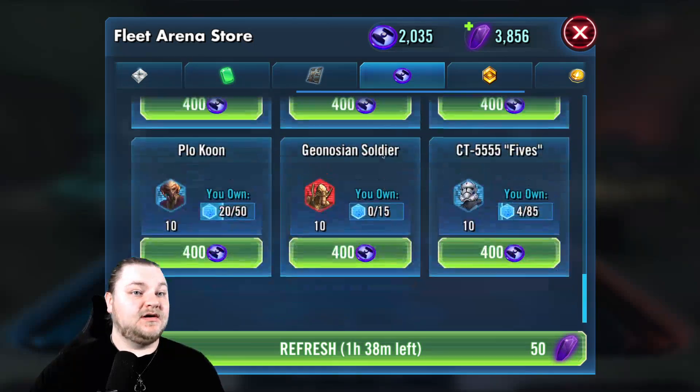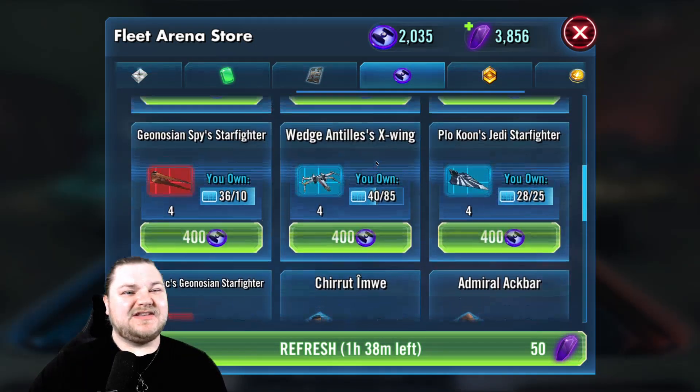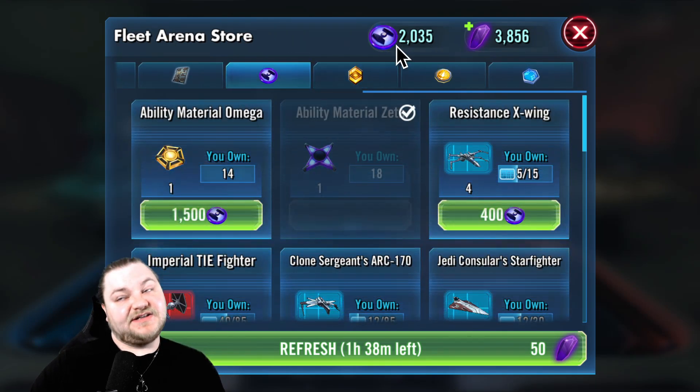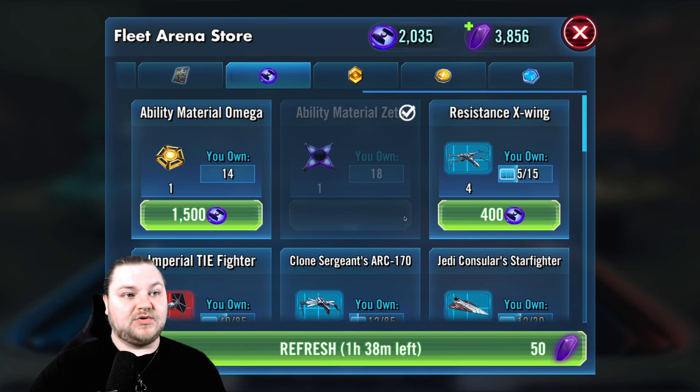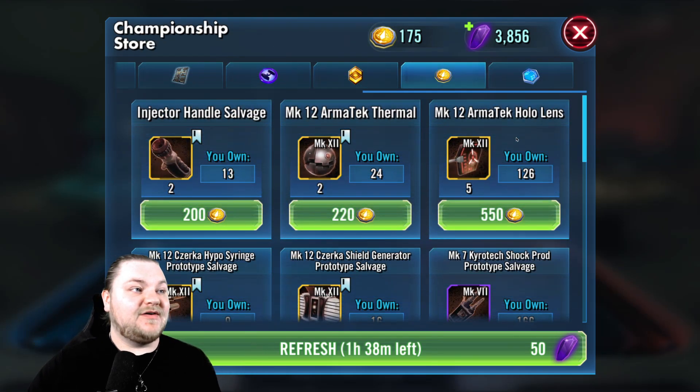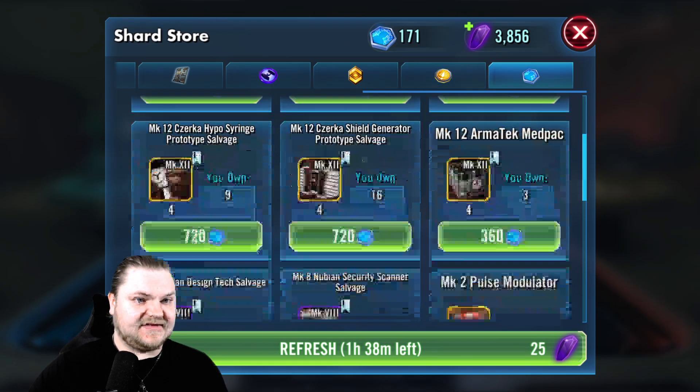Maul even takes priority over Zetas right now, because for example if we just had 2035 and Maul was in here, I would buy Maul before I buy a Zeta. Once we get him started up we don't have to worry about him anymore - we just start gearing him and doing all that stuff.